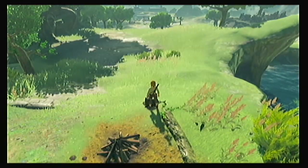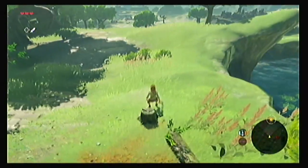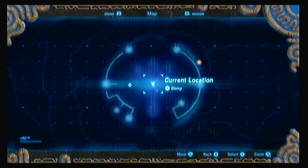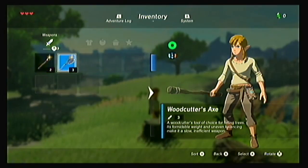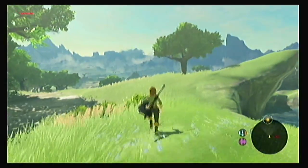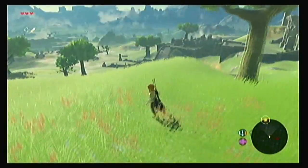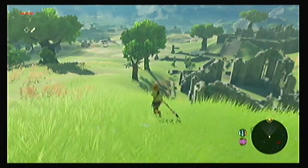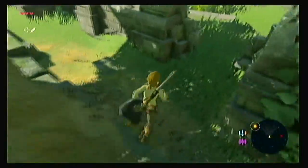Okay, where are we? We're on top of this thing. Let's just go follow that Sheikah Stone thing — that seems reasonable. Oh there's the axe! A woodcutter's tool of choice for felling trees — its formidable weight and uneven balance make it a slow, inefficient weapon. Okay, change weapon — got it. There we go, now that's a weapon. Oh look at these ruins — sweet.